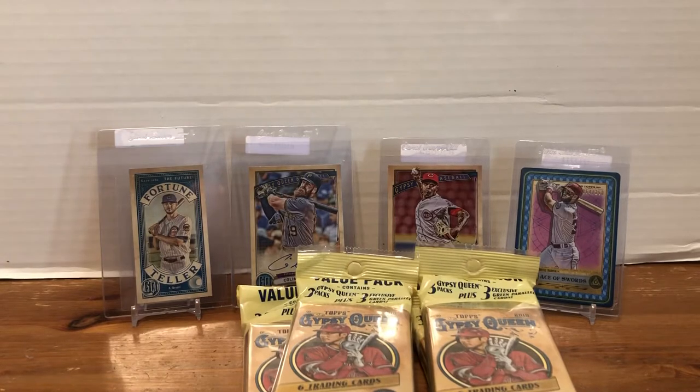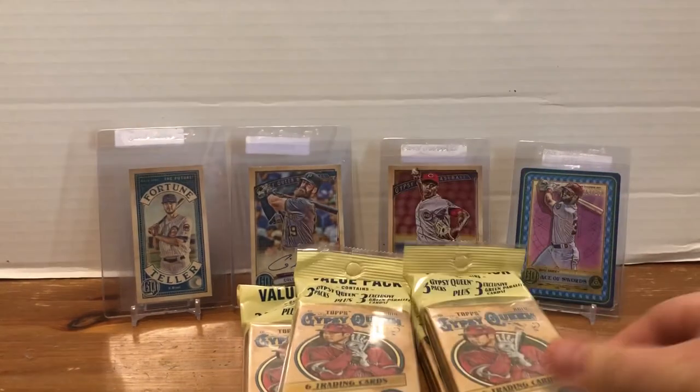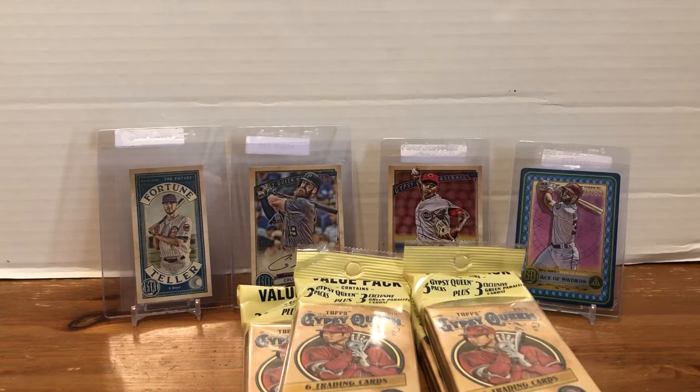Hello and welcome in. We are in for a pack war between Nate's Breaks and Unboxings and Steel Family Cards, hosted by Steel Family Cards. We are going to get into a couple value packs of 2019 Gypsy Queen. Steel Dad was able to find some online for a really good deal, so we are just going to do a little battle tonight.